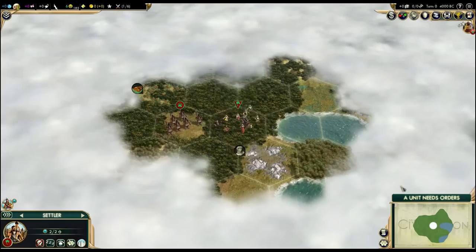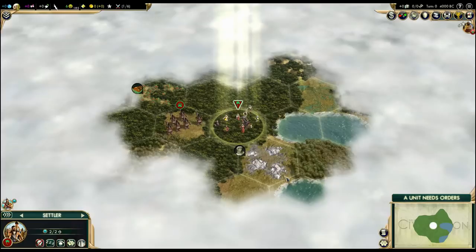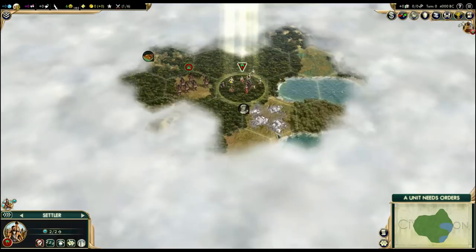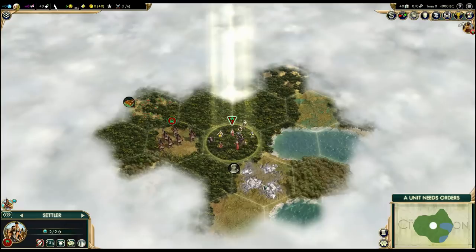I actually expected Morocco to always start in the desert, but it seems that Morocco can start pretty much anywhere, and I was getting jungle starts pretty often. So I kept one or two jungle starts, and we should have one desert start if I remember correctly.